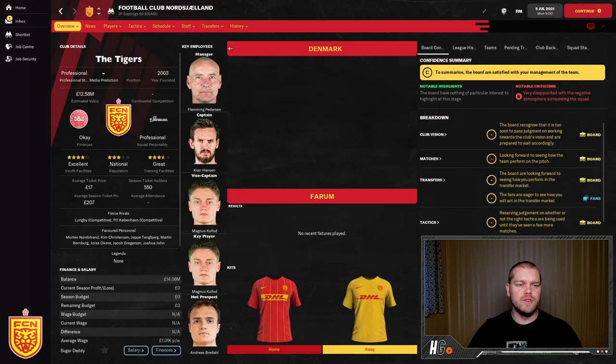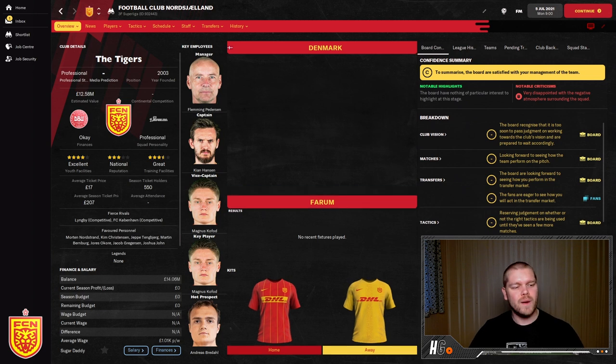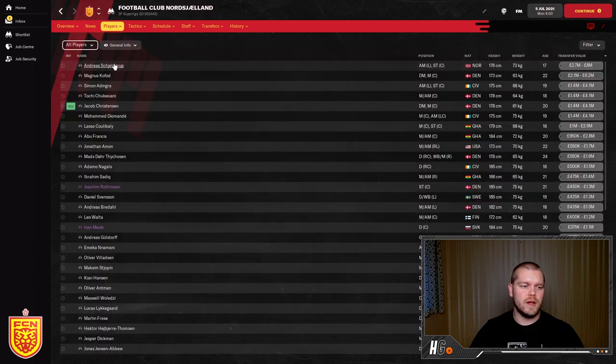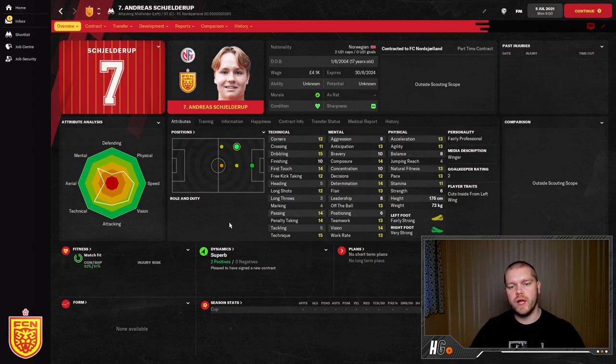Sticking in Scandinavia, we move to Denmark and FC Nordsjaelland — nicknamed the Tigers. They have great training facilities, excellent youth facilities, excellent academy coaching, and excellent youth recruitment. If you've played any FM22, you'll likely know about Andreas Schjelderup — a 17-year-old winger who is great on both feet with great mentals and fantastic technicals for his age. He is the one to watch out of this club, though there will be stiff competition to sign him.